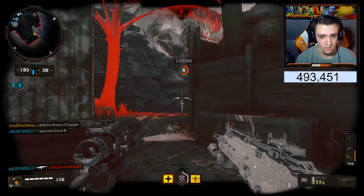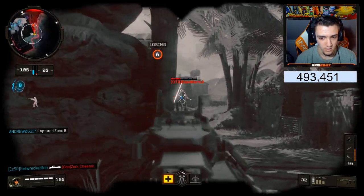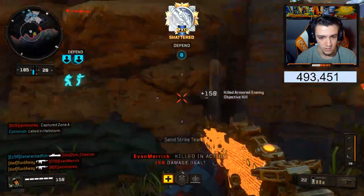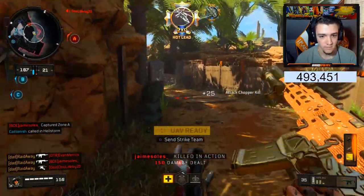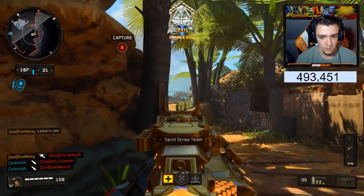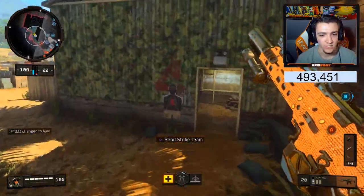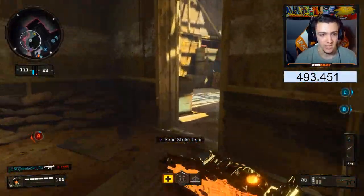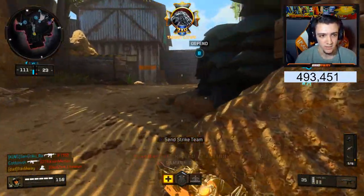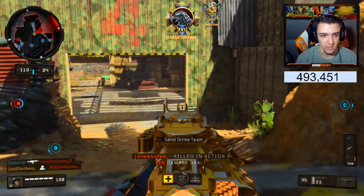I called in the chopper — be secure. Got another UAV. Yo, I don't want to push that. I don't want to go this side. They just all spawned behind me. I got the Nuclear — secured it!